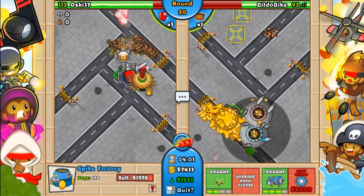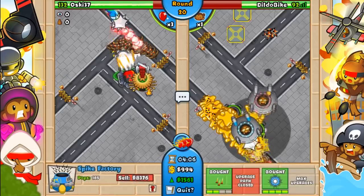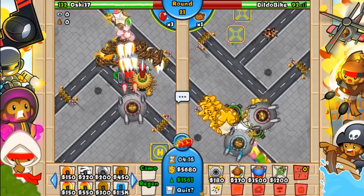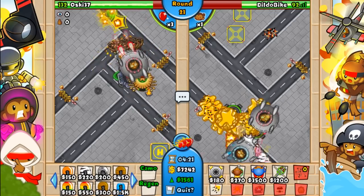But now the ability. You can actually see the ability in play already. You can see the 4th tier Spike Factory launches a giant, and I mean giant, glob of glue on the track. Now how massive is this glob? Well, it can slow down MOABs, BFBs, and that sort of stuff, and maybe even pop ZOMGs.